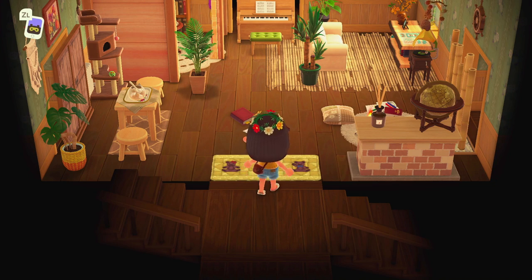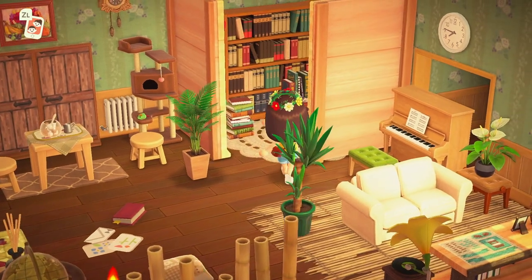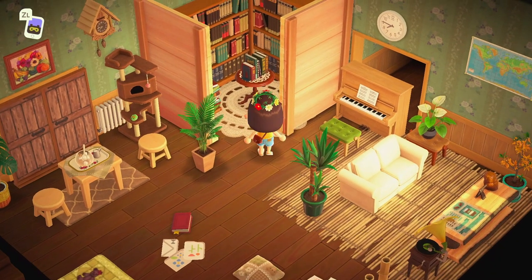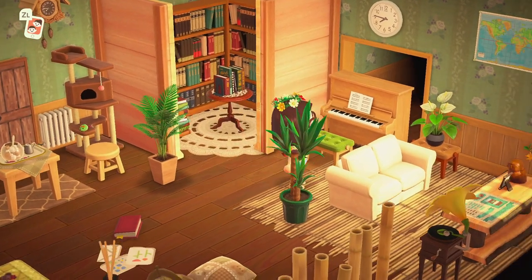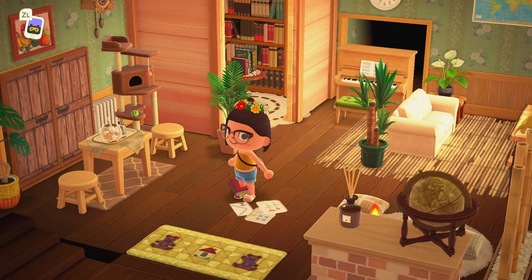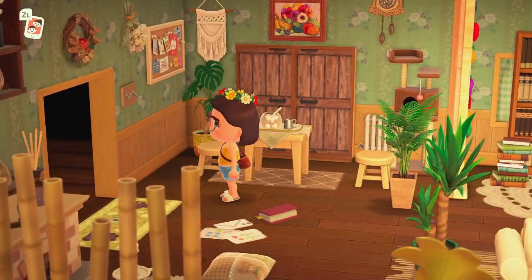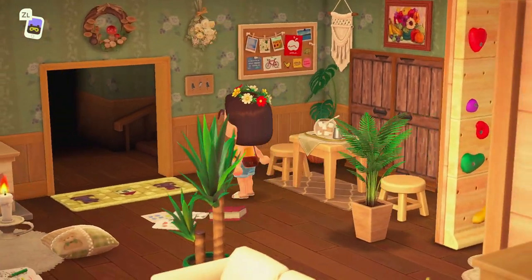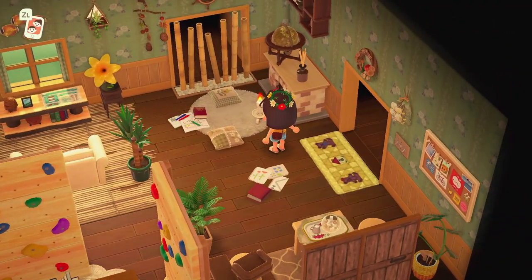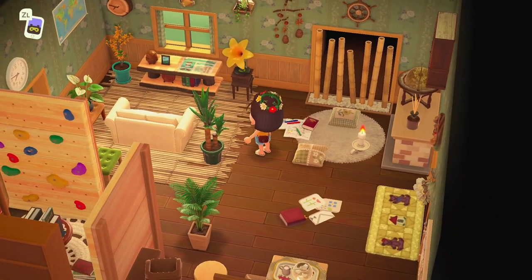Here we are at her house. She's blocked off the other rooms, but I love the way she's created this little reading nook. I am such a bibliophile — I love reading, I have two big bookshelves in my own house. I would love to have this room in real life, just a little nook with all of these books, and a little place for a cat to hang out. It's so perfect. I love the way she's decorated the walls, and there's a cozy little place to study by the fireplace with plants — so beautiful.